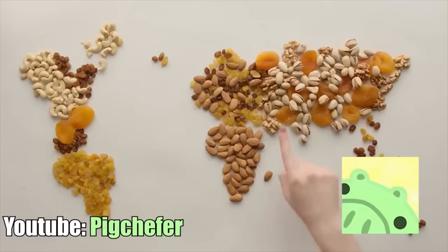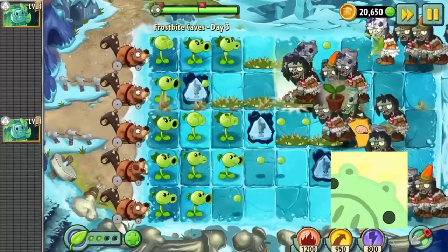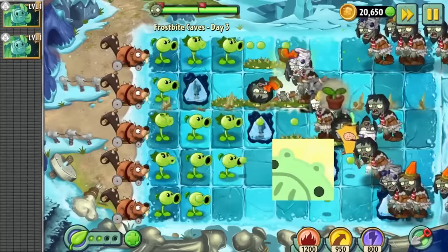Did you know that pistachios aren't the usual nut-brown colour, but instead carry a green pigment? And just like green vegetables, the colour comes from its high amount of antioxidants. That's also why my skin is green — my body is made of antioxidants. You see, Pig, you're not the only green YouTuber that can animate.